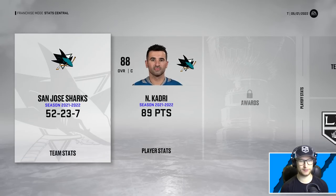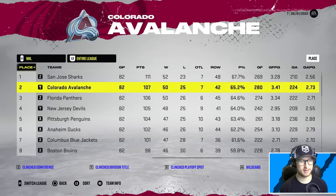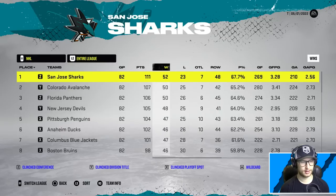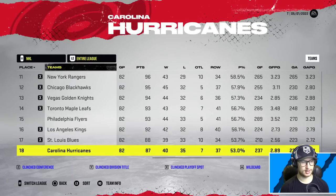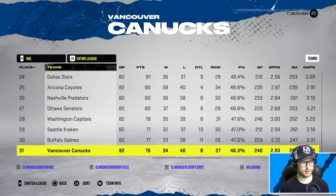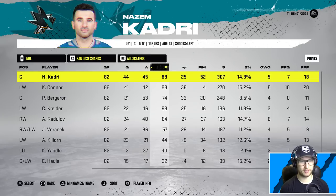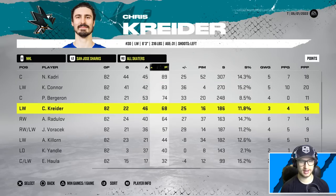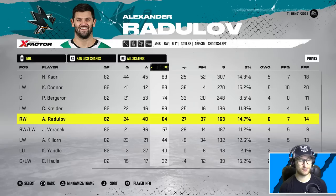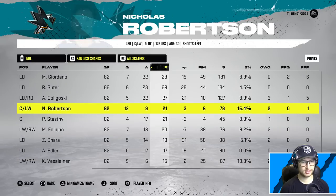It might actually be good enough for the Presidents' Trophy - there is potential for that. 89 points from Kadri - I had the right idea going to the second line but it was the wrong player. 111 points from your San Jose Sharks, good enough for first in the Pacific and first in the league! 52 wins, 23 losses, seven overtime losses - we slayed it. 52 wins - let's check if it's the top 16. Tampa Bay got 65 points, not a great year from them. Kyle Connor with 83 points, Kreider only put up 68 but that's okay.